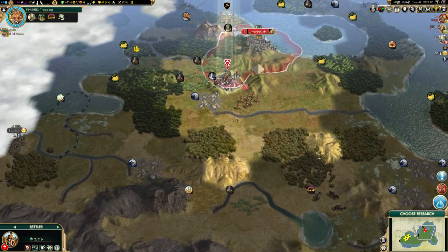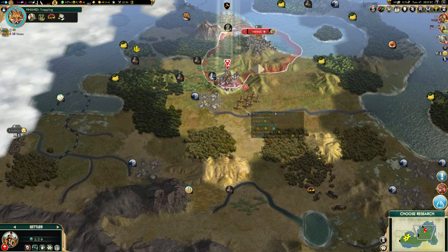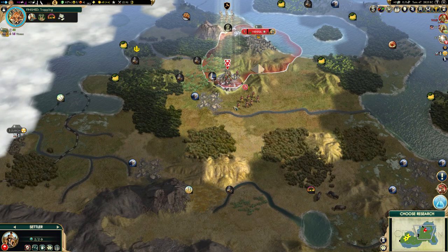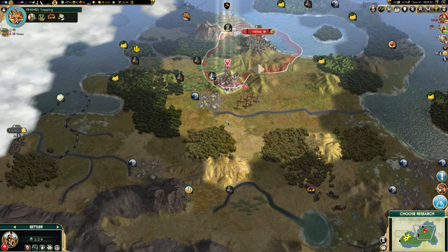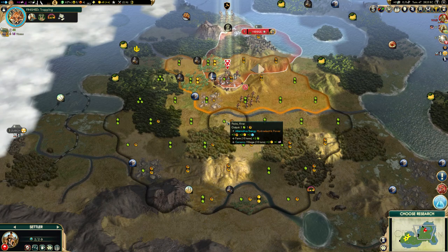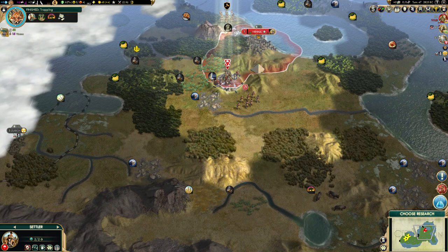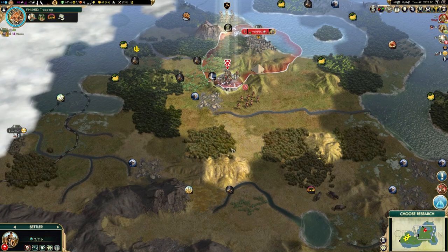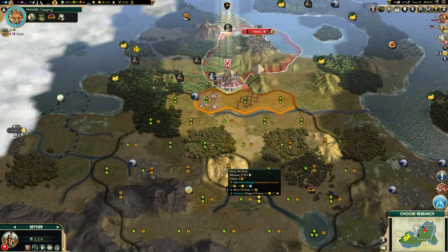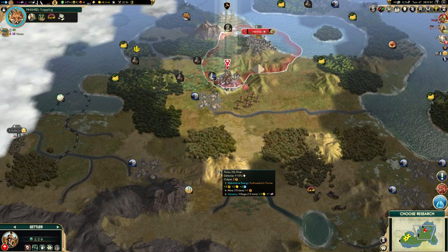We got a free settler from the Pyramids, so it's time to choose where to settle. This is where it gets a little bit difficult because you really have to try not to be greedy and prioritise defence over anything else with your settles. I pretty much always settle my other cities on hills, unless I'm sure they're not going to be on the border.